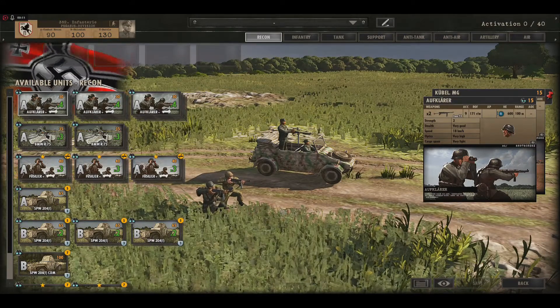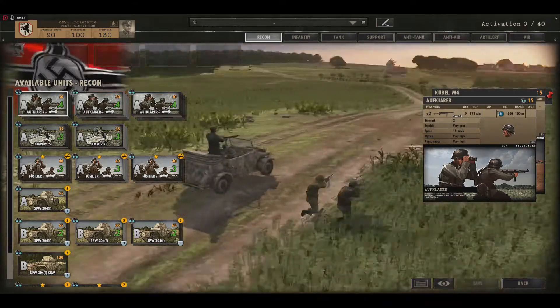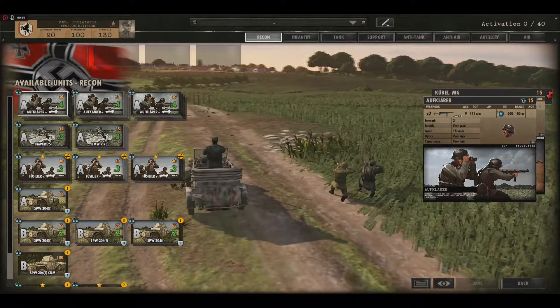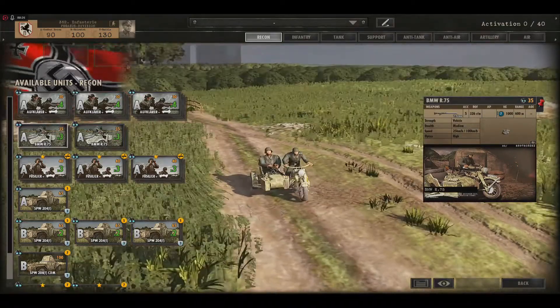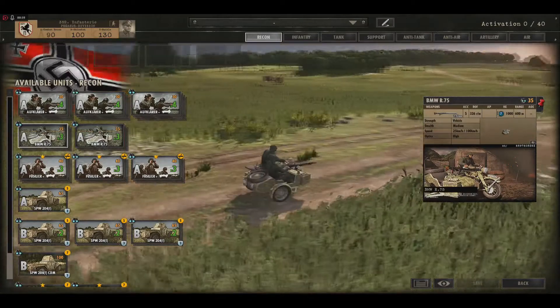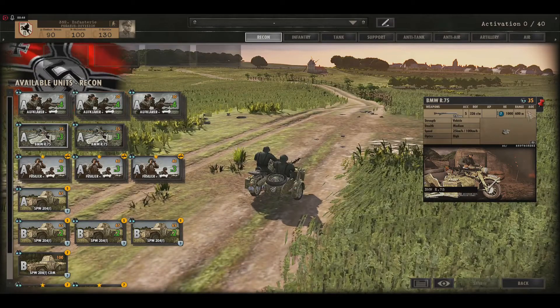In Recon, we got first the Aufklärung. It's a classical small Recon unit. They're scouts and they're really easy to hide in woods or on battlefields. We've got also this small bike with a sidecar — it's a good Recon unit to go very fast on the battlefield.